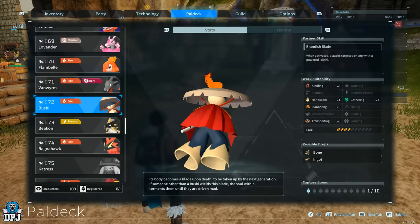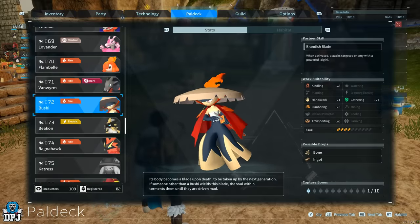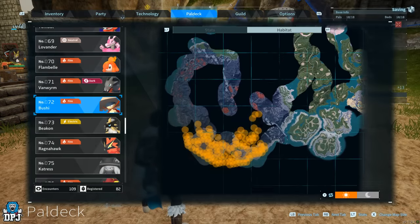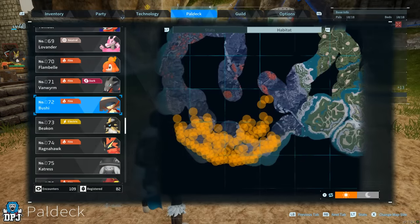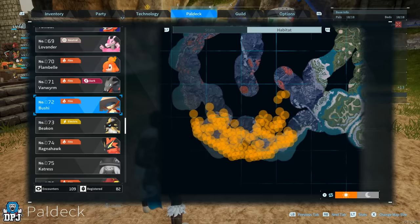Bushi also offers a level three in Lumbering. Bushi's location is in the bottom left of the map and is probably a much easier catch than Wumpo due to the area. Both offer level three in Lumbering.